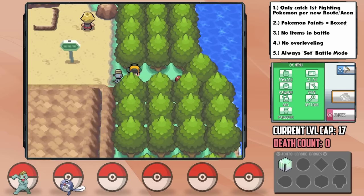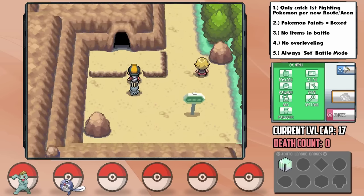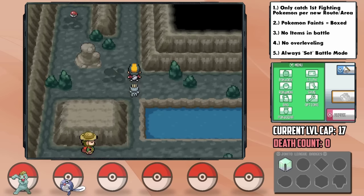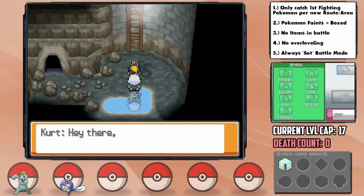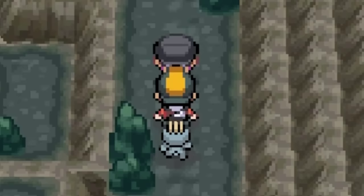Moving forward, we can pick up the Shell Bell, a great item for this early on, and we can also tackle Union Cave. Since we only have one viable Pokémon at this point, I avoid all the trainers so we don't pass the level cap. Good thing I checked the basement here too, as we can grab the Rock Tomb TM, which might be crucial for us. Up ahead is the Slowpoke Well, and not only does Kurt tell us that he broke his back, but a Rocket Grunt up ahead says he fell down the well as well — what is with everybody breaking their back around here?